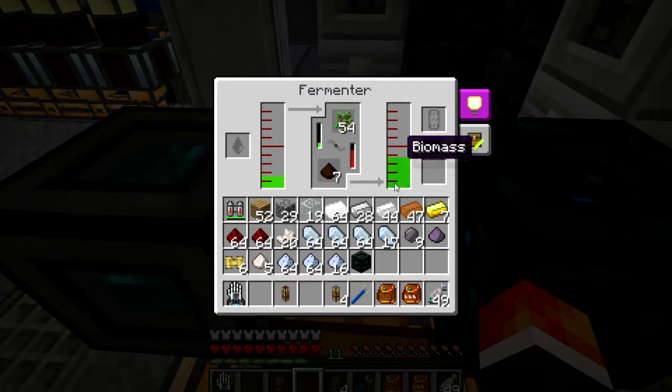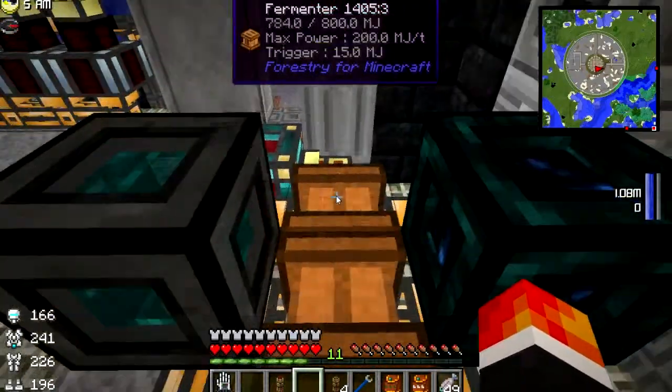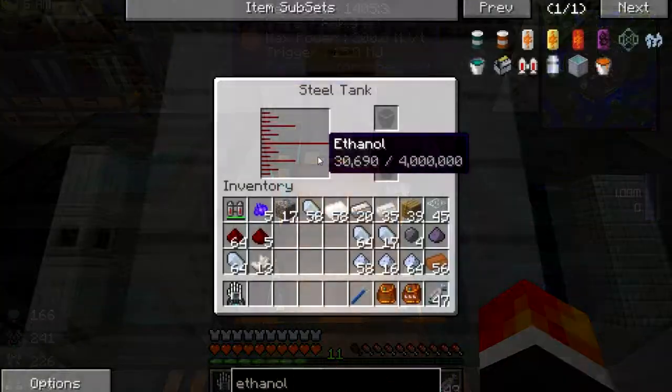We have water in, and I have clear glass here to stop that water flowing out everywhere. Now that we have that, I think it's time to set up the fuel processing and production. We're producing biomass - just got it quickly set up. The next step will be to pump this biomass into the tank, then pump that out into the still, and then from the still to the ethanol tank, and then to these engines. This power is pretty good.